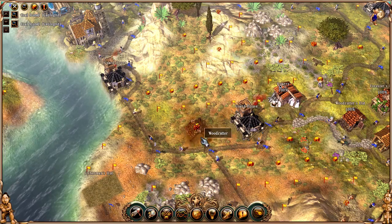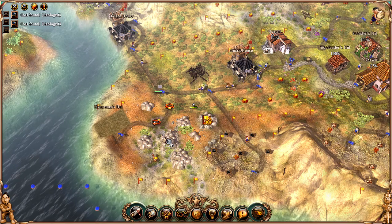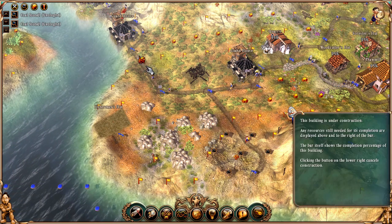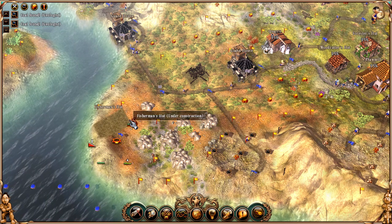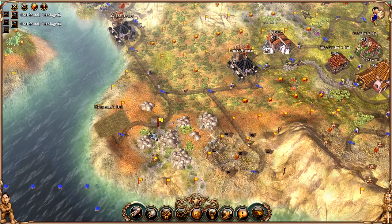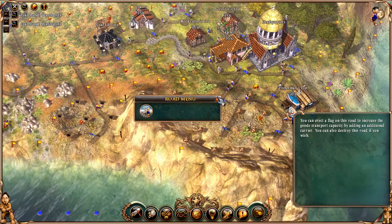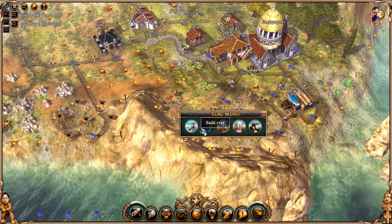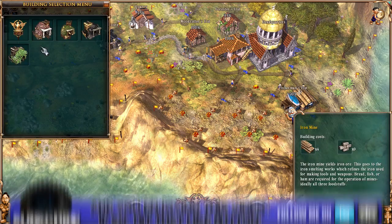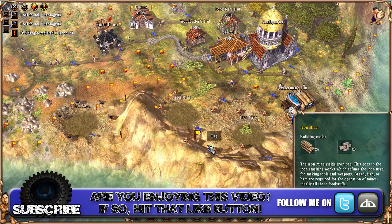So we don't need this woodcutter anymore — got all the trees chopped down. I'm going to destroy these roads now, and I'm going to mark these: iron and coal.